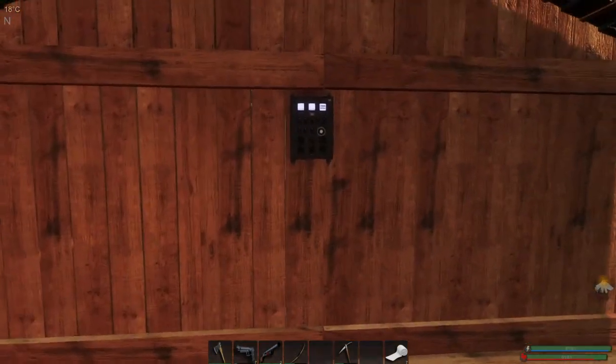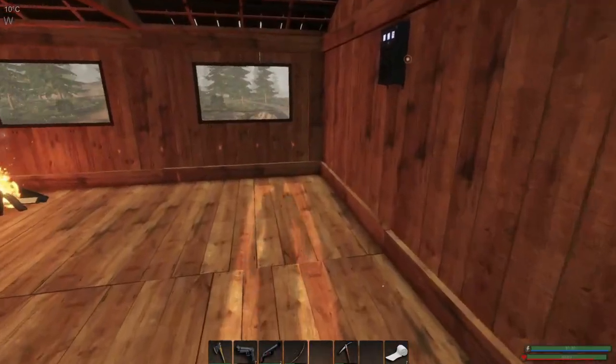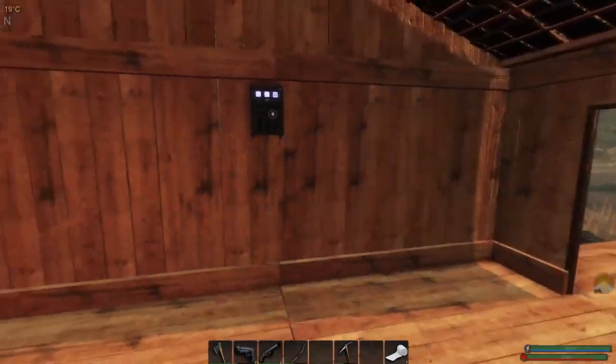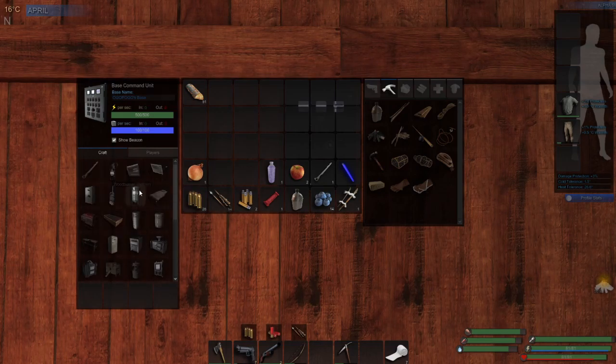Two episodes ago we placed the BCU down. I apologize to viewers who've been watching so far — I know they're experienced players — but I forget there could be people new to the game. I completely forgot to explain what the BCU is. When you place it down it's basically the gateway to your power source and your base, and this is where you can craft your advanced tools, plant beds, wood burners, generators, power storage, fridge, stoves, and mass power generators.